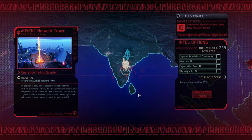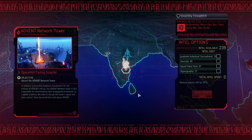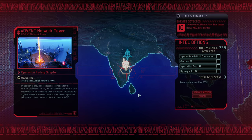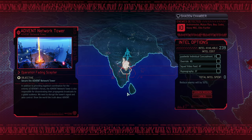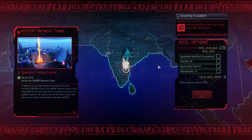We'll kick it off with the Advent Network Tower - it's always a pleasure to do this one. With the proficiency class pack installed, you can't just sneak through the Advent Tower, so using a Reaper is off the table, but there are a couple of other things we can do.